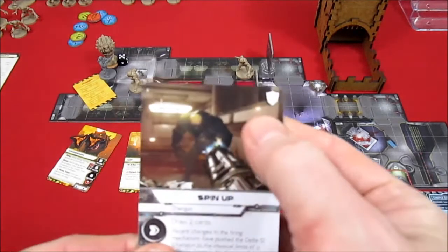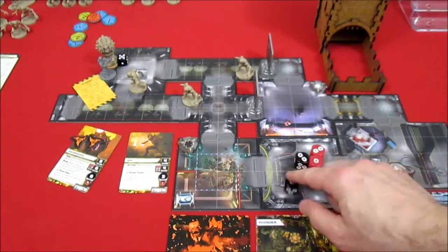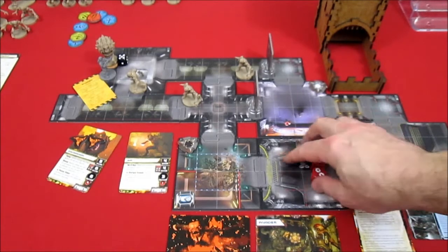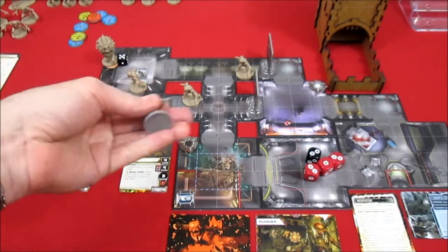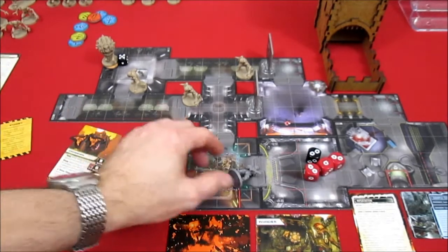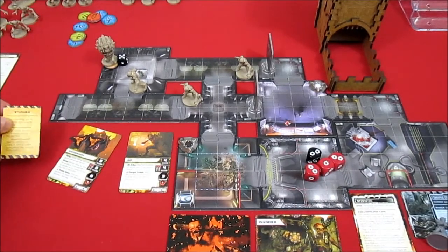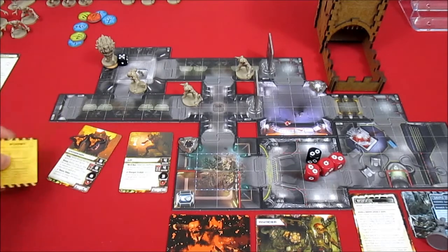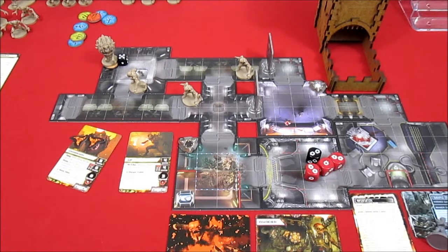For defense our marine doesn't have his armor - he pulls a card and only defends against one hit. Eight minus one is seven damage - our marine gets fragged! So I guess he won't be stunned because he's been fragged. The cacodemon chomped him to death, but he's going to respawn. I don't think you get stunned if you get fragged.